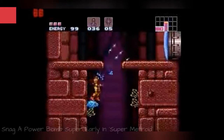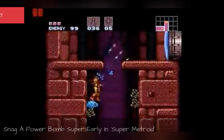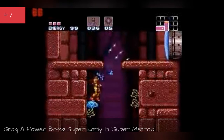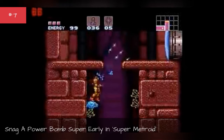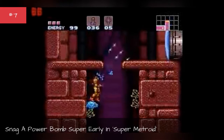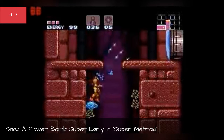Snag a power bomb super early in Super Metroid. Power bombs are extremely powerful weapons in Super Metroid — so much so, only a few exist throughout the game. As such, you have to wait a while before you come across your first one. That is, unless you use the shortcut.